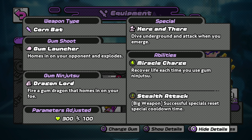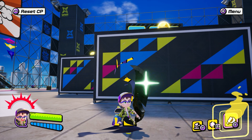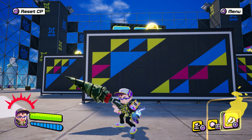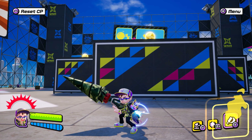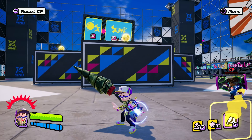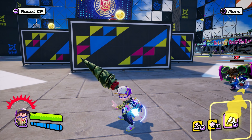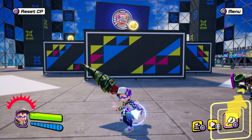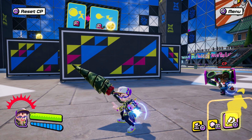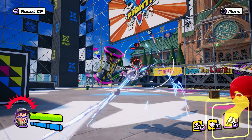That covers everything you need to know about both drill kits. Now let's put that into practice with attacks and combos. The drill's normal attacks aren't anything too special — most attacks function like wielding a lance in a game like Monster Hunter, but much, much faster. For normals, you have a quick series of four pokes straight forward, with the fourth hit applying more knockback in a singular combo.